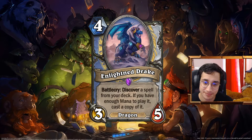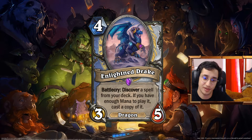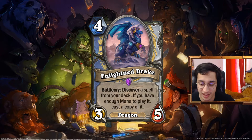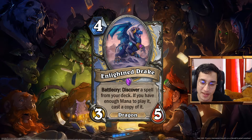Cool design. So we talked about the Enlightened Drake. Four mana 3-5, Battlecry, discover a spell from your deck. If you have enough mana to play it, cast a copy of it. In Dragon decks, we had this really cool — what was it called? It was like a Prophet Velen, Mind Blast deck, stuff like that. Reduce the cost of minions, reduce the cost of spells. Cast Mind Blast with Velen or with spell power. I think this could push like maybe a return to the Dragon version of Renopriest.